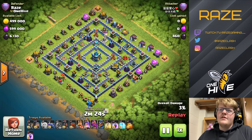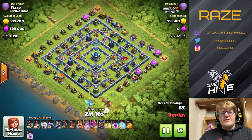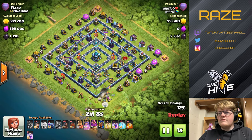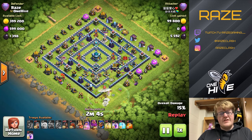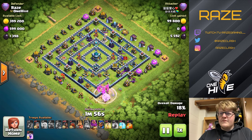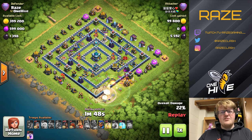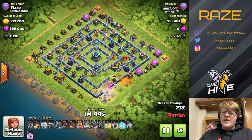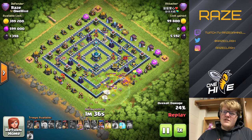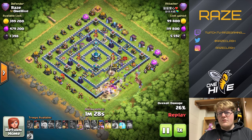Next we have a more strategic attack — a queen charge combined with hog riders, a bit different from the typical attacks you see at the bottom of legend league. He opens up the bottom part, gets the tesla farm early which is really good for him, then attacks from the eagle side to take that out, which really helps with the hog riders. Unfortunately he has to use the queen ability pretty early, burning a rage spell and the warden ability without getting too much done. He's got the eagle and the tesla farm but he doesn't have the queen taking out an inferno or any scatter shots, which makes it really tough.